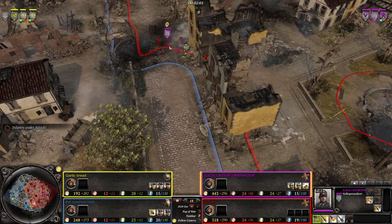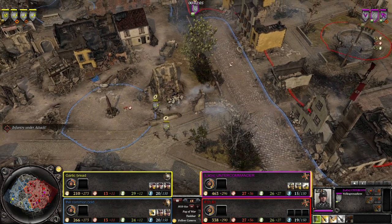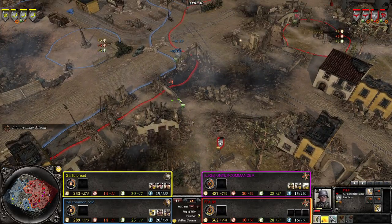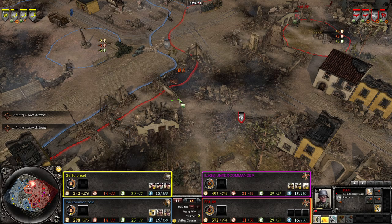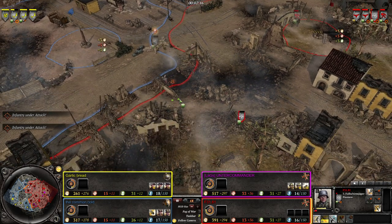Volksgrenadiers have some more close-range oriented abilities like smoke grenades, rifle grenades, and gun flashes. Looks like the British are pulling back - they might be grenaded. Now we have fights going up here. Fallschirm Pioneers used to be mowed down by American riflemen, but a grenade goes out, allowing the Fallschirm Pioneers to win that engagement - barely.